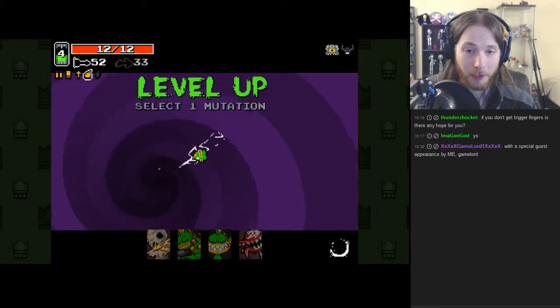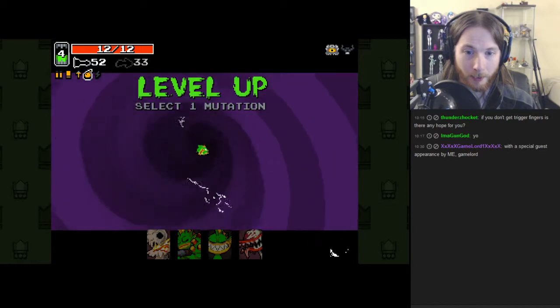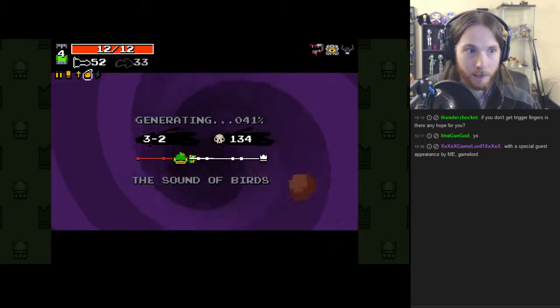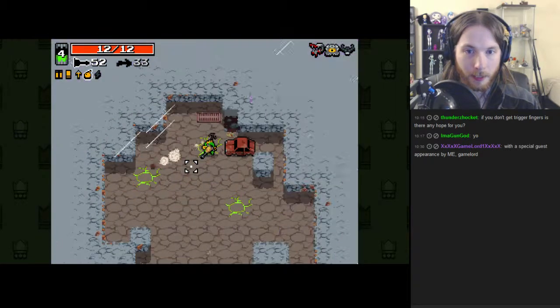I think I'll keep my jackhammer. You can loop with jackhammer — jackhammer is an A-OK weapon. Just take Bloodlust in favor of another healing mutation.